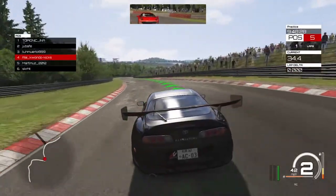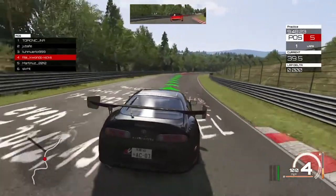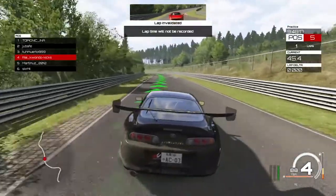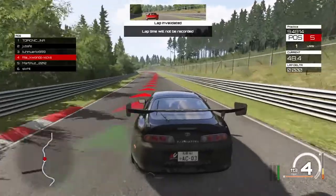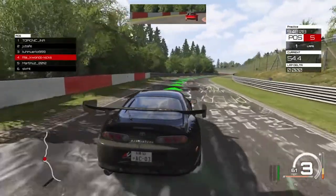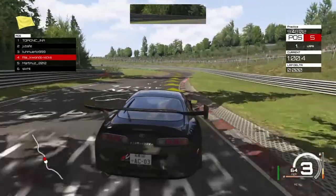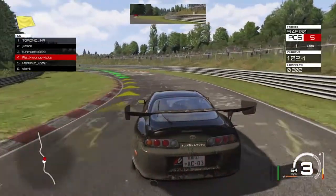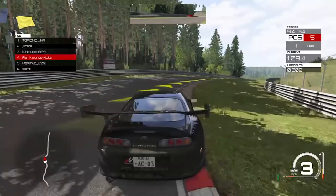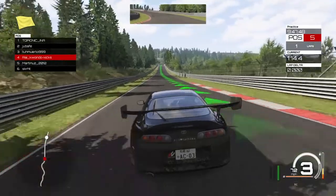One reason you might be struggling with this game is you're using too much throttle. You cannot press the gas too hard when you're cornering, especially when using a high-powered car. I let a friend play and he said 'this is fake, cars don't skid like that in real life' — but he drives a Prius, so how would he know? These are cars with over 400 brake horsepower, and in real life you will lose traction if you floor the accelerator mid-corner. You need to keep your gas pedal steady through the corner, then slowly use more gas as you exit.